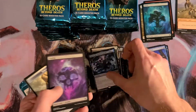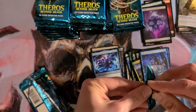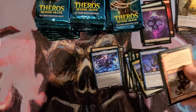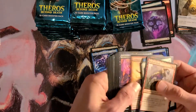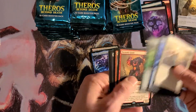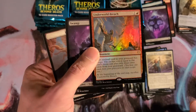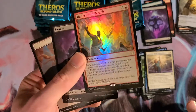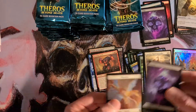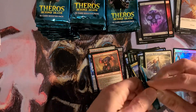Thrix the Sudden Storm. This one feels weird — oh, that was already ripped. That's weird, I did not do that. Is there something special about this one? Tectonic Giant — hey, nice. Actually, that's really good. That is a Commander card. That is a great pull. I am hanging on to that one.